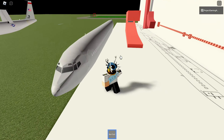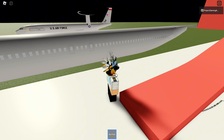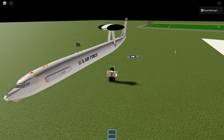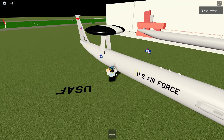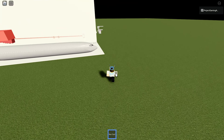And anyways, with that, we also have the passenger variant right here. It looks like the exterior of the passenger variant has finished getting made. And right here, we have the E3 Sentry variant, with the dome right here and stuff getting modeled.